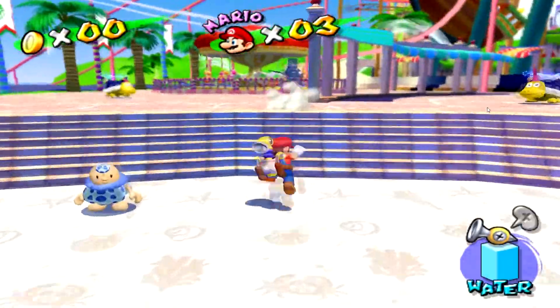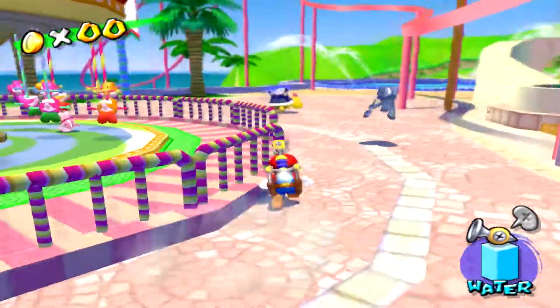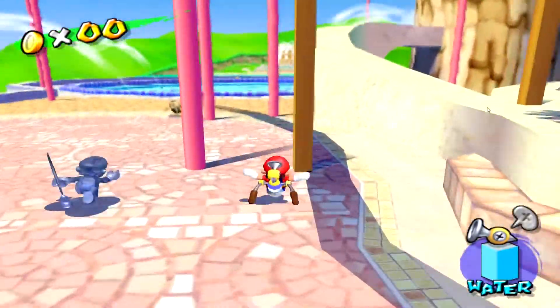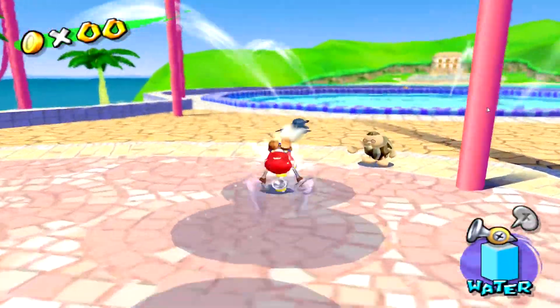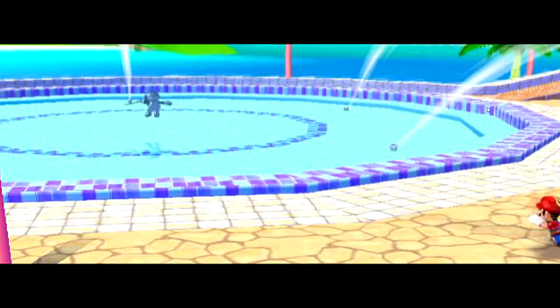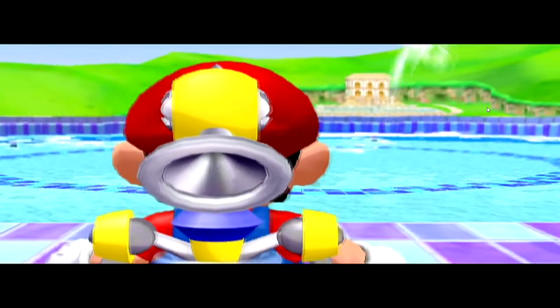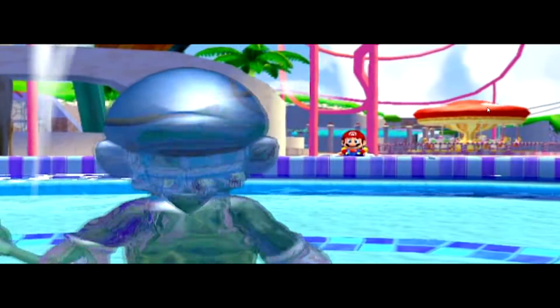And here's Shadow Mario, or whatever he is right there. I think they call him Shadow Mario, maybe. Gotta chase him down, like normal. He's a little slow. And apparently he can stand on water — he almost looks like he's made out of water.